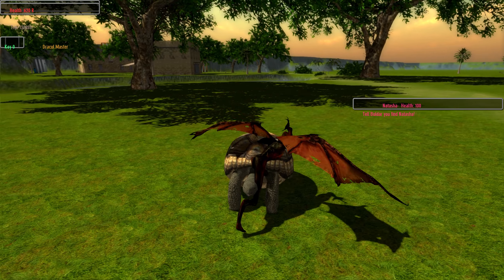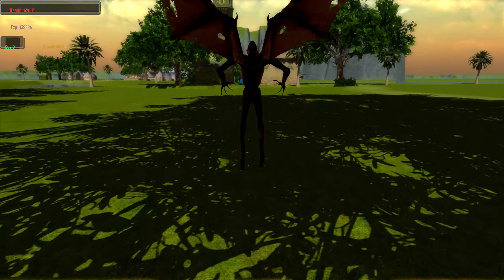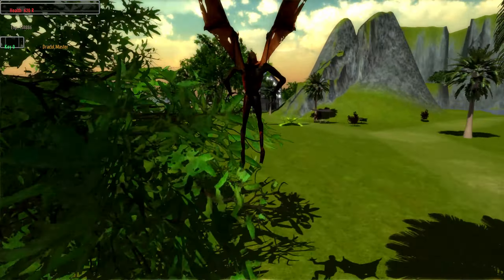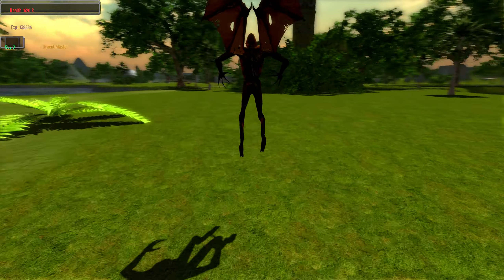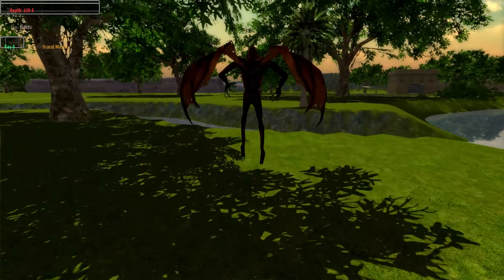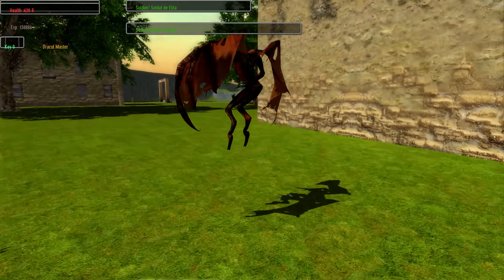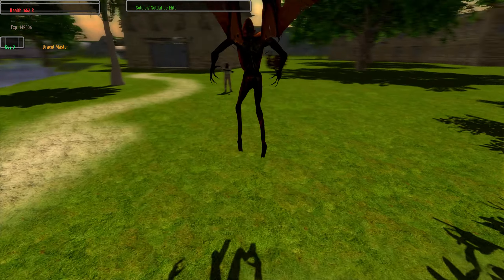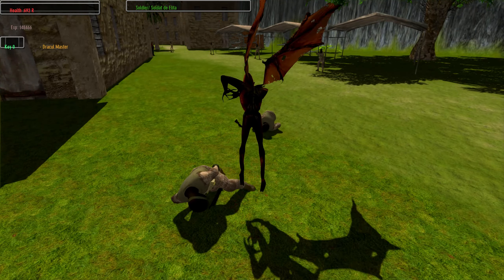So tell Bulldar you find Natasha. Who is Bulldar? As far as I can remember I might have killed him. This is Bulldar — not young boy, not Fisherman Todd. Let's explore furthermore. Interesting place — elite guard.